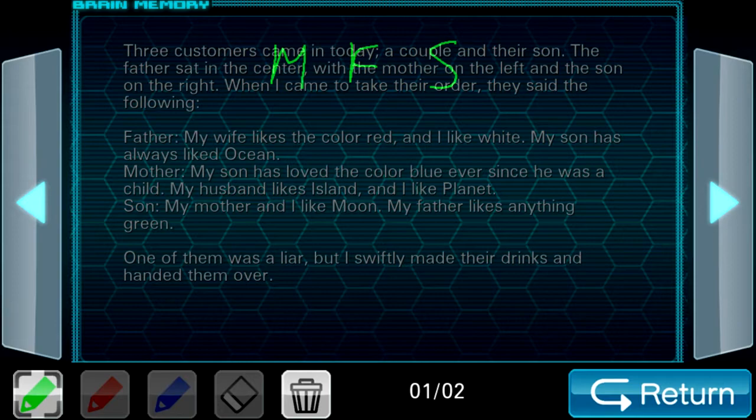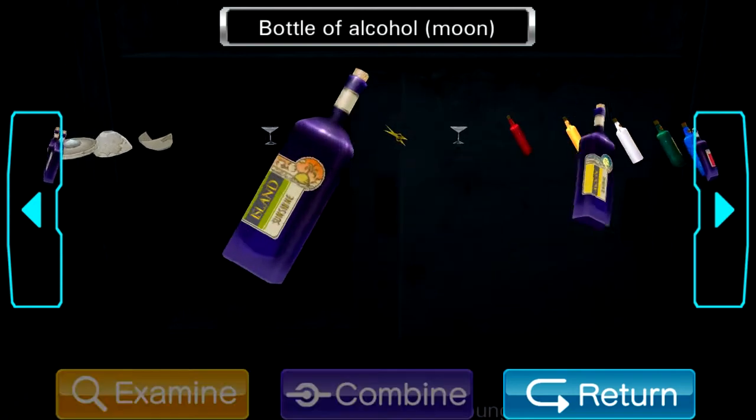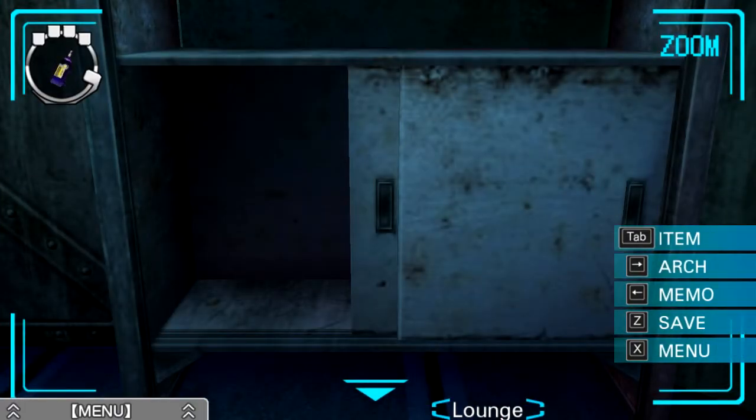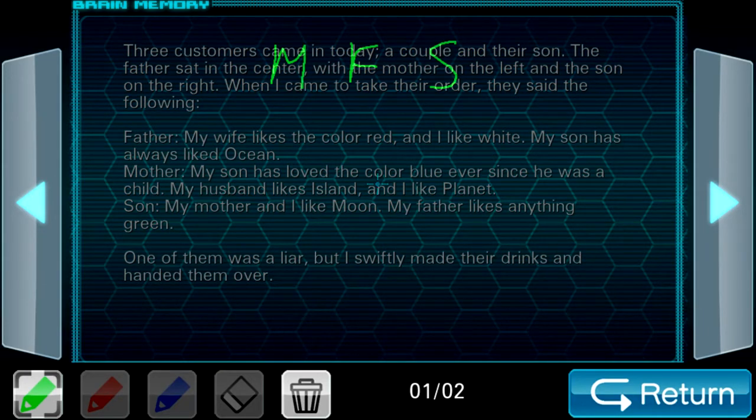Let's see what the son has to say. My mother and I like moon — which is consistent if the father is lying. And then my father likes anything green — which is also consistent if the father is lying. Let's look at the mother: my son has loved the color blue ever since he was a child. So, the question is, if the son is telling the truth and the mother is telling the truth, is there a contradiction by the son liking moon? What color was moon again? Moon is yellow. So that's problematic. If we assume the father is lying, then the mother and son must be telling the truth. If the mother says the son loved the color blue, but the son says my mother and I like moon, and moon is not blue — we've got a problem. And if that's the case, the father must not be lying.